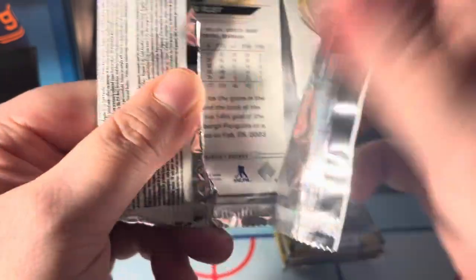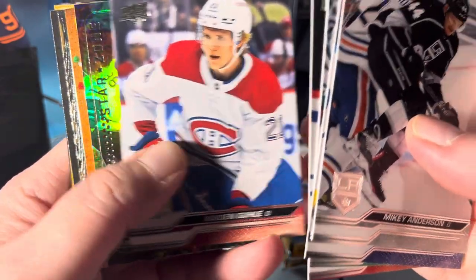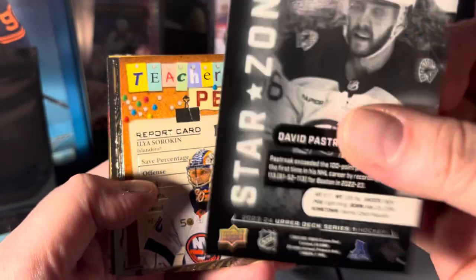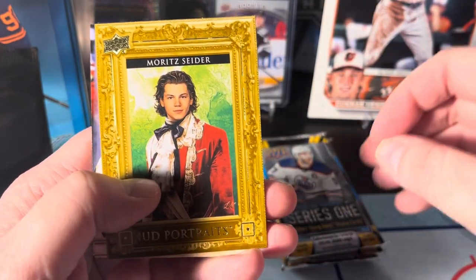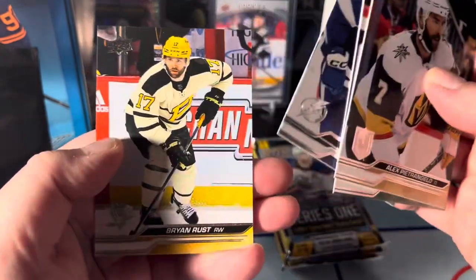Mikey Anderson, Ryan Poehling, Rup Hintz. We got Jesperi Kotkaniemi, Kaedan Gulay. Oh wow, what is this — David Pastrnak Star Zone, interesting. A Report Card of Sorokin — wrong goalie, I was thinking of how Semyon Varlamov got released the other day. More exciting: Alex Pietrangelo, Kaedan Addison, Nick Paul, and Brian Ross.